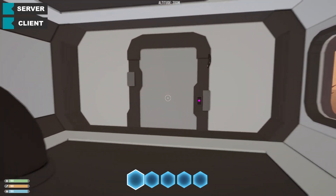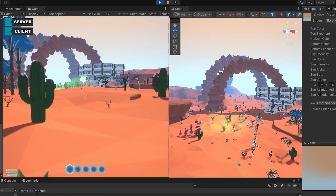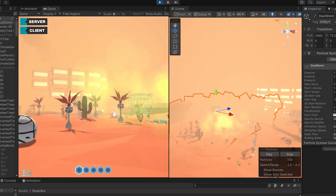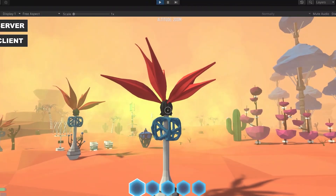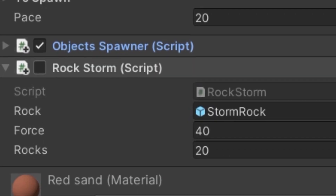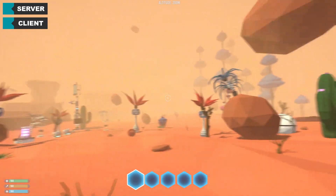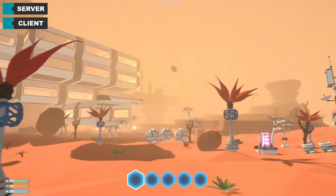Speaking of hostile weather — something I wanted to add to the game — I tried to make a sandstorm for the desert island. So I changed the color of the sky, added some thicker sand-colored fog, added some particle systems and some wind animation, but I felt like that wasn't quite hostile enough. So I just added a script that I made for fun some time ago for a Twitch stream, and it turned out like this. You tell me in the comments if you think this is too much — to me it looks good.